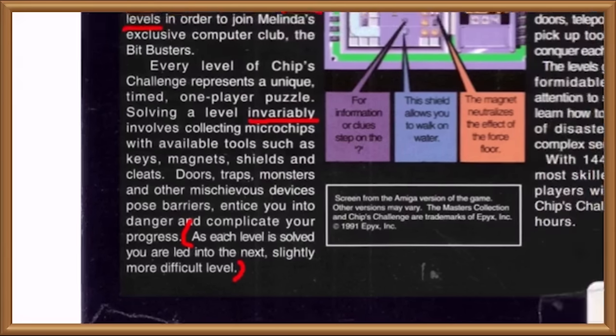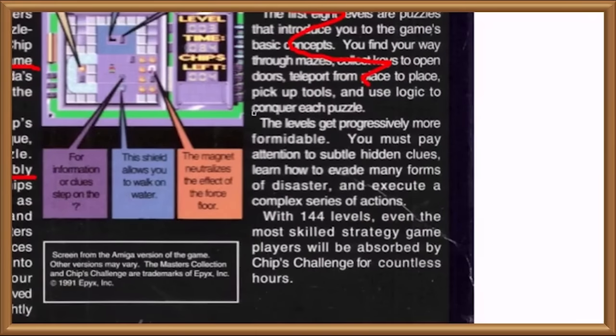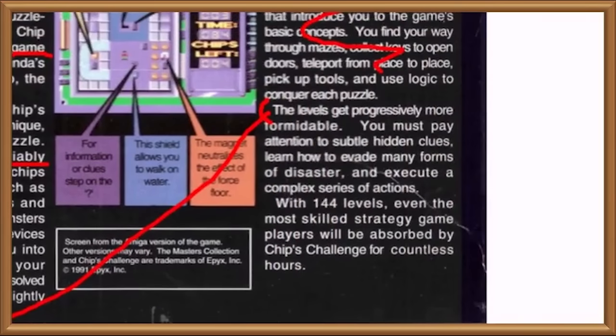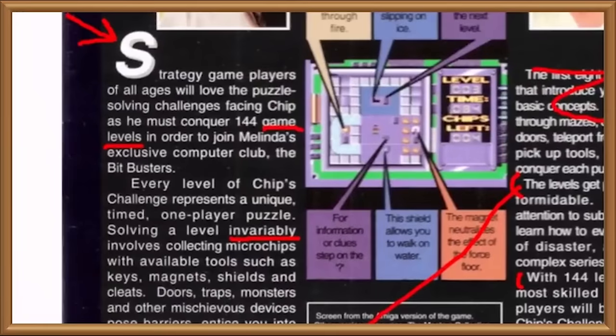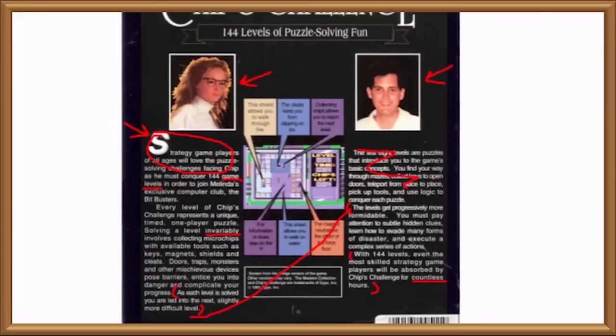Blimey, is this the blurb or the 24-page script treatment? Skipping on a bit. The levels get progressively more formidable... what the fuck? You just said that, you silly blurb! With 144 levels even the most skilled strategy game players will be absorbed by Chip's Challenge for countless hours. Yeah, I suppose zero is technically countless, but now we're repeating the shit we were saying in the very first paragraph. Blimey, if this blurb gets any more redundant it'll turn into a Sheffield coal miner.